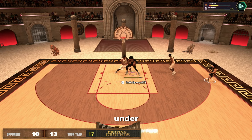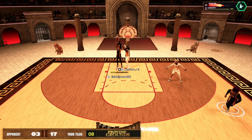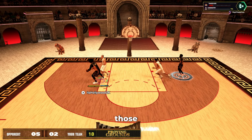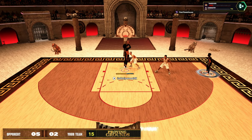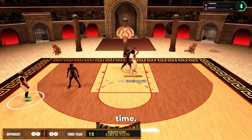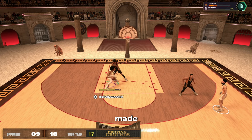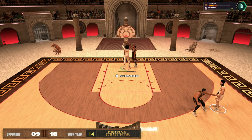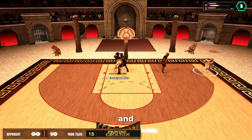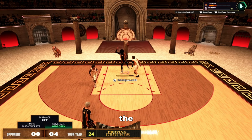Now we're going to go up to the finishing category — the most important category on this build. For close shot we're going to get a 92, which gives us gold paint prodigy. We're not really worried about hook specialist or float game, but that gold paint prodigy is very useful. For driving dunk we're going to get an 82 driving dunk. You may be asking why — this is so we can get the Javale McGee dunk package, that overpowered unstoppable dunk package everybody is talking about.